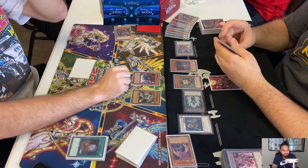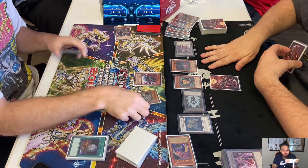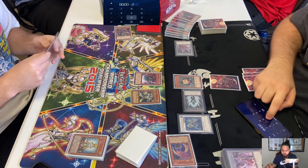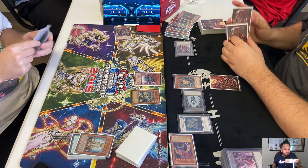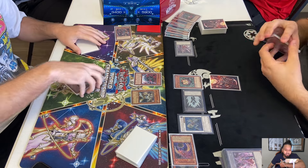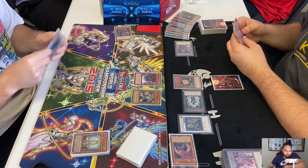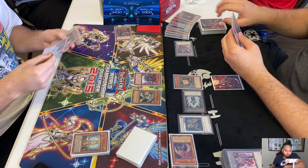What's the Trag at? 2,400, I think. He chooses to run over Catastor, protecting it with Scrap Iron. Attacks Titanio, and in the damage step discards Honest. So Henry takes 2,100. We have him at 3,400 versus 5,900. His hand is Ryko, Gores, Diddy Crow. Mergeam just needs to draw JD - he might win if he draws JD, but if he doesn't, I think Henry's in a pretty good spot.